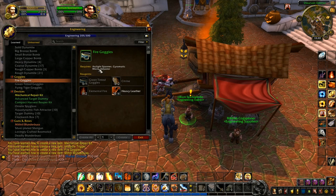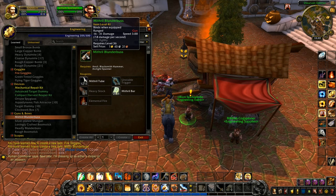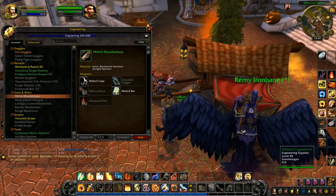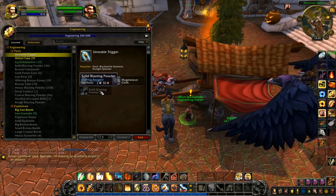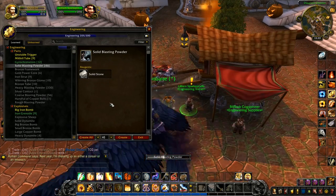Fire goggles — only fire resistance, so that's some fire resistance gear, which is cool. Guns and bows — we've got a mithril blunderbuss but we can't use guns, so it doesn't do anything for us. We might be able to list it on the auction house as a hunter weapon. You need elemental fire and the heavy stock you buy from the engineering supplies. The unstable trigger is one we make ourselves. We need solid blasting powder, which we can make from solid stone right now — I can make two of those.